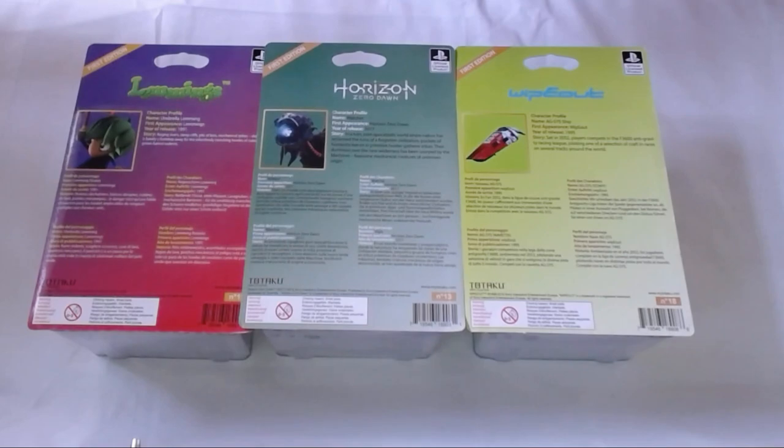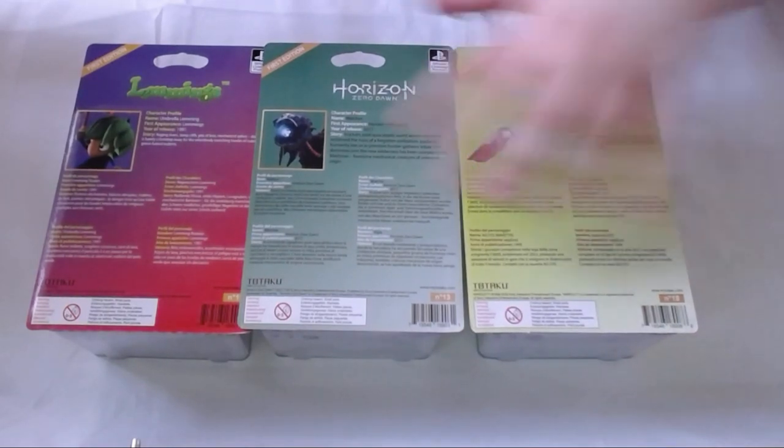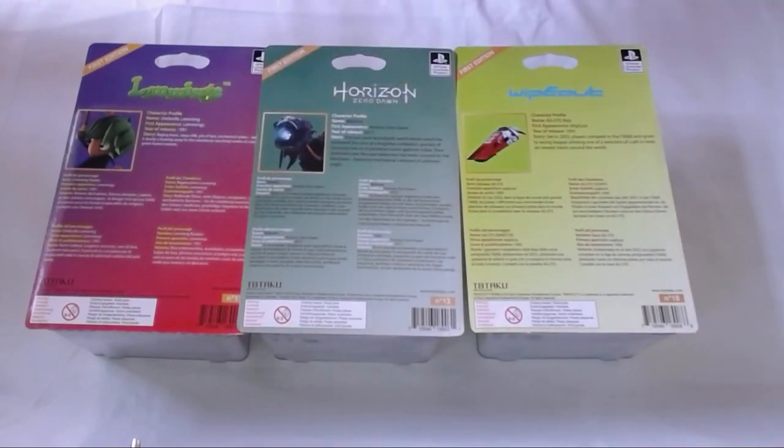What's up guys, welcome back to Gamers Be Like, I'm Bond. Today I am unboxing three new Tataku that have come out. One is from Lemmings, which is a new series, along with Horizon Zero Dawn — and surprisingly it's not Aloy, she's the first one coming out later — and another WipEout figure, which we've had one of those before.